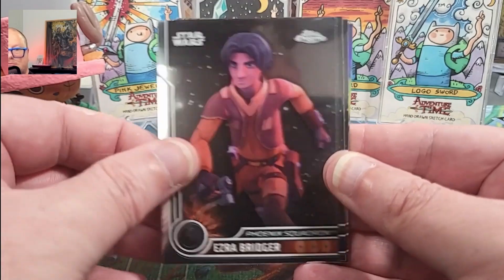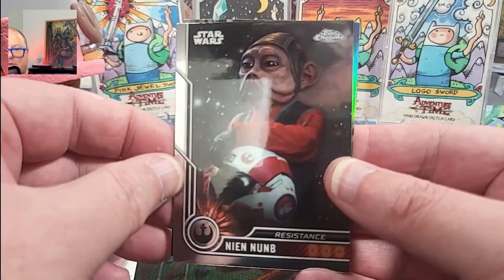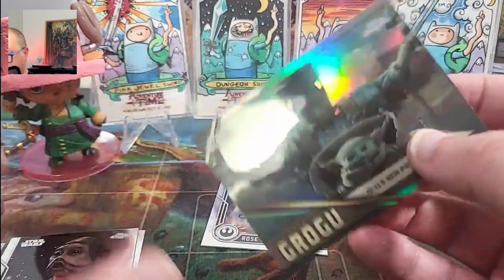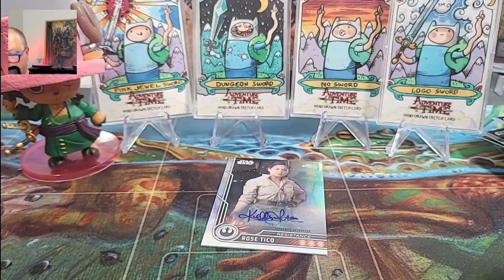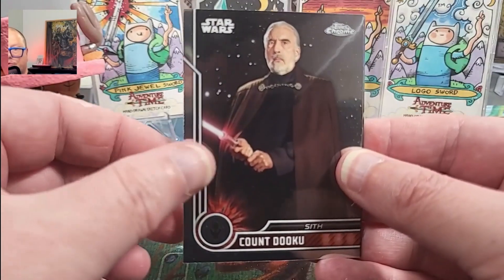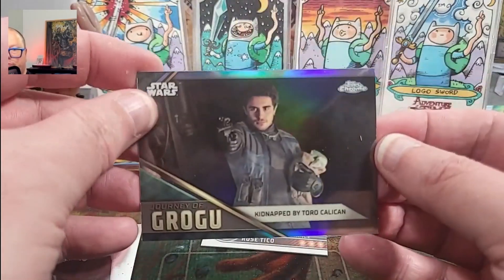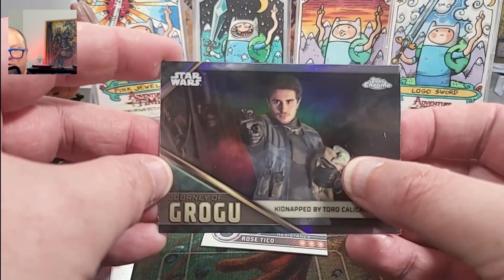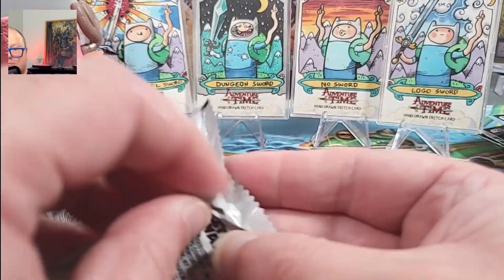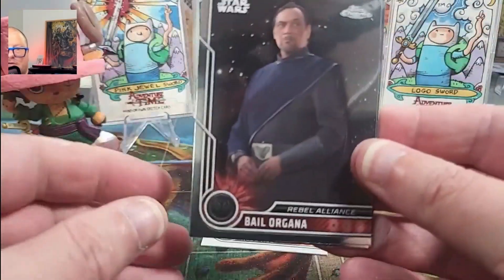Ezra. Second Sister. Neon Num — we haven't seen you before. And I think that's a new Grogu card too — even better when we get cards we haven't gotten. Grief Tam. Count Dooku. Some more Grogus — without Grogu? Or is that Grogu? Oh, Grogu's in there, just not as prominent as in all the other pictures.